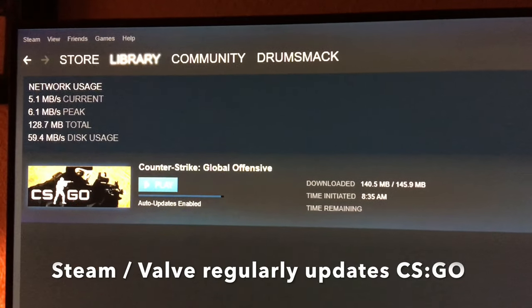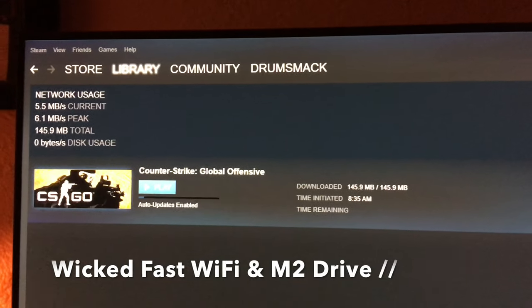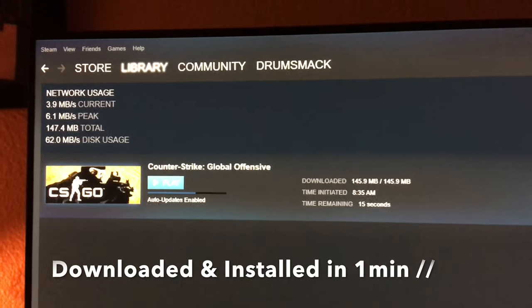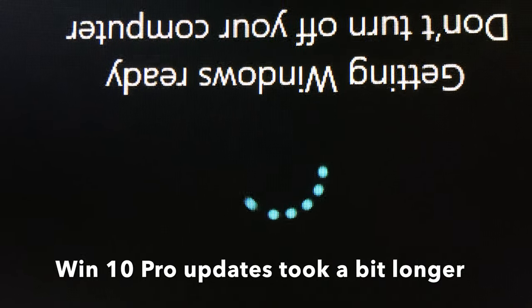Valve and Steam regularly update CS:GO. Thanks to the fast Wi-Fi and M.2 drive, it typically goes down in less than a minute. Windows 10, on the other hand, takes a bit longer.